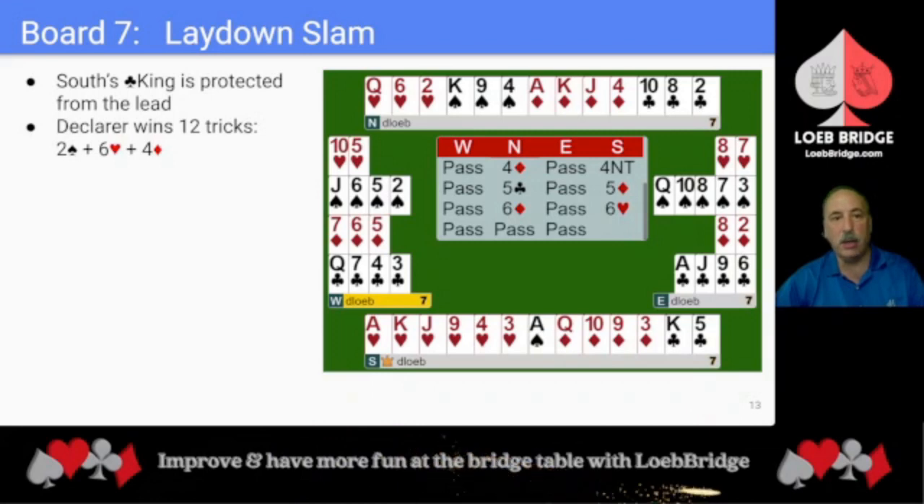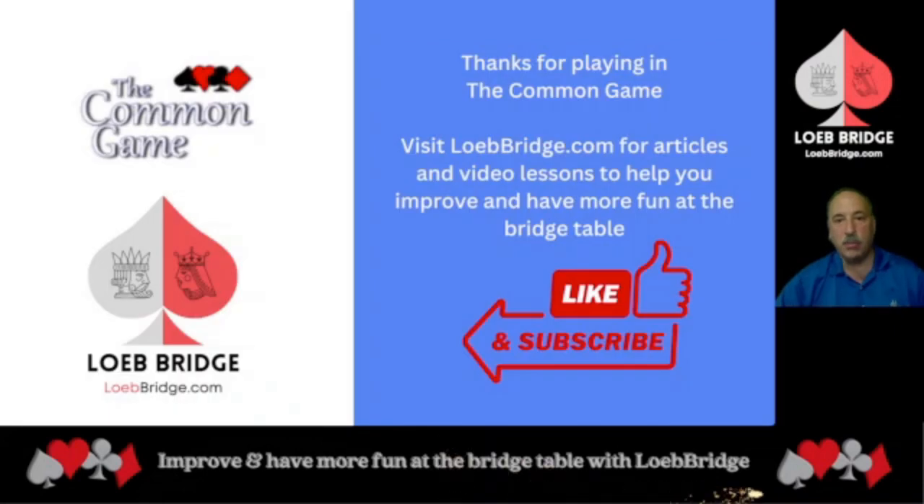Playing 6 hearts, South's club king is protected from the lead. Declarer has 12 tricks: 2 spades, 6 hearts, and 4 diamonds — 6 hearts making 6. Thanks for playing in the Common Game. Please visit lowbridge.com for articles and video lessons to help you improve and have more fun at the bridge table. Please like and subscribe to encourage YouTube to share bridge tips with more bridge players.